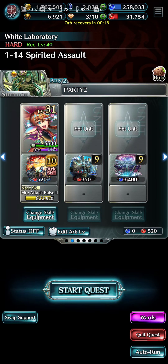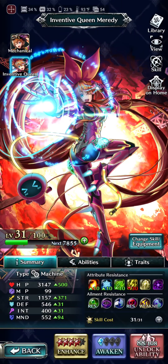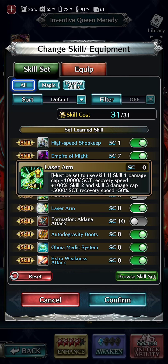We're going to try to explain and figure out how Queen Merity actually works because this is the strangest character I've ever seen. Looking through her abilities, you need a missile pod for the S2, a radiator for the S3, and the laser arm turns on her S1. So we're going to pick the laser arm, which means I'm only going to have an S1 to run.